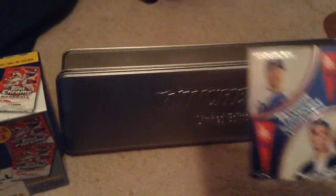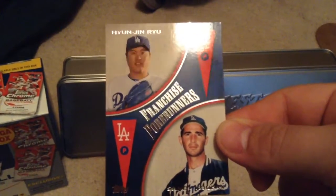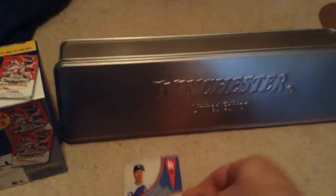So I just want to go over some of the more notable cards here. First I've got this nice insert — Sandy Koufax and Hyunjin Ryu. Dodgers franchise forerunners. Very nice card.